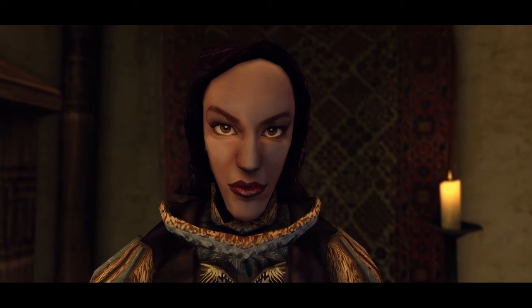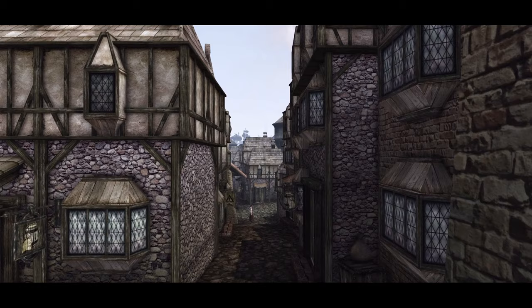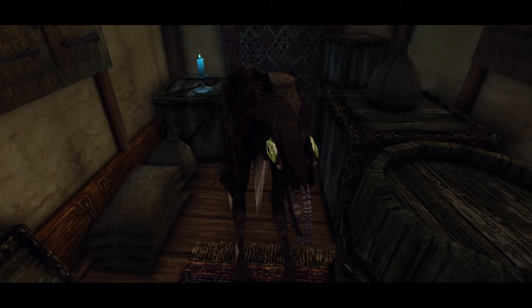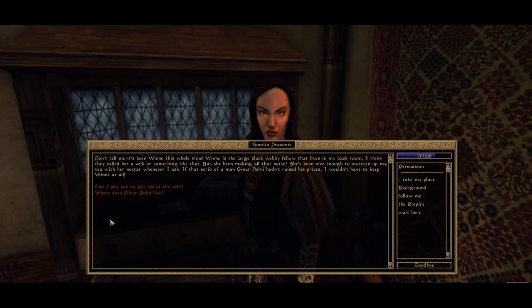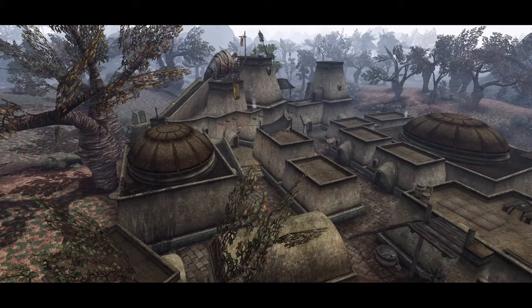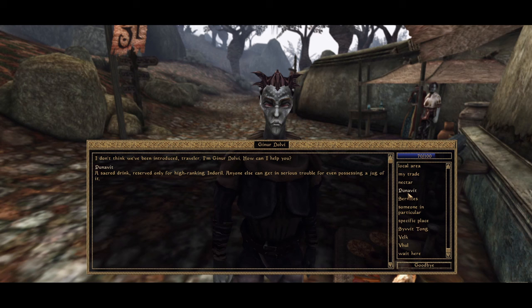Even though there is something obviously wrong with her, it's generally ignored because of her wealth and status. Aurelia will indeed complain about rats in her back room, but we will soon discover that it's actually a hungry Welk that's been making all the noise. Aurelia will then admit to having an actual Welk as a pet, using its nectar to sweeten the tea — all because some merchant named Ginur Dolvi raised the prices. We are then offered a choice between simply paying Aurelia to get rid of her pet, or visiting Ginur Dolvi to see what it's all about. I decided to visit the trader — a good excuse for a nice walk outside the city and a visit to the small village of Wool. Ginur can be found on the street, as he is a small-time independent trader, not a member of a local merchant tongue or guild.